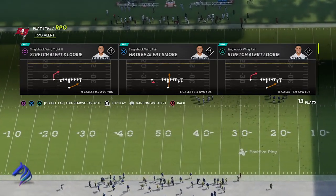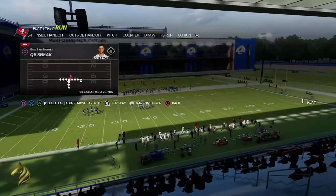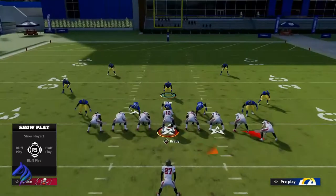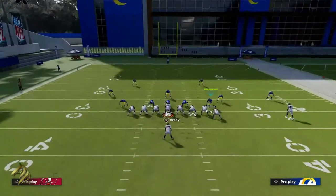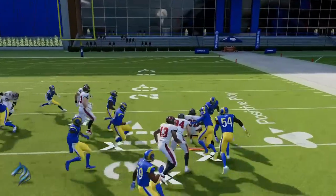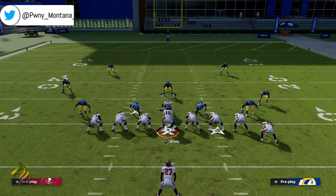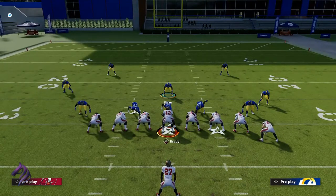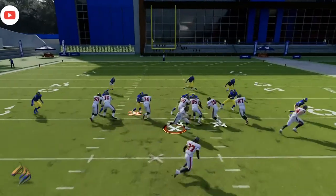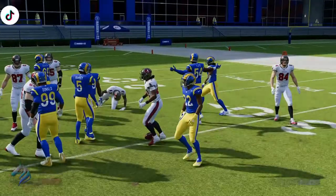Let's go ahead and call Cover Four Show Two on defense. On the offensive side we're going to show the Stretch out of Single Back Wing Tight Z. We're going to run the run commit glitch here. As you can see, they run commit — everything is max protected, it's very annoying. You have nowhere to go, every hole is clogged up, there's nothing to do.